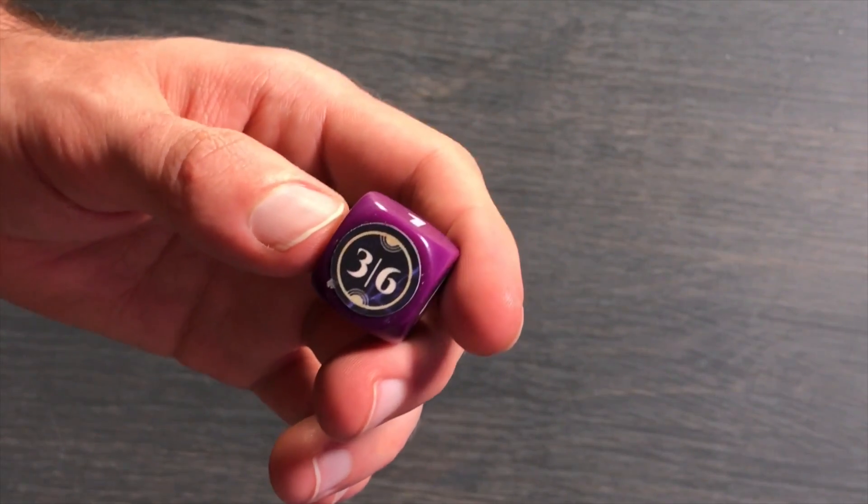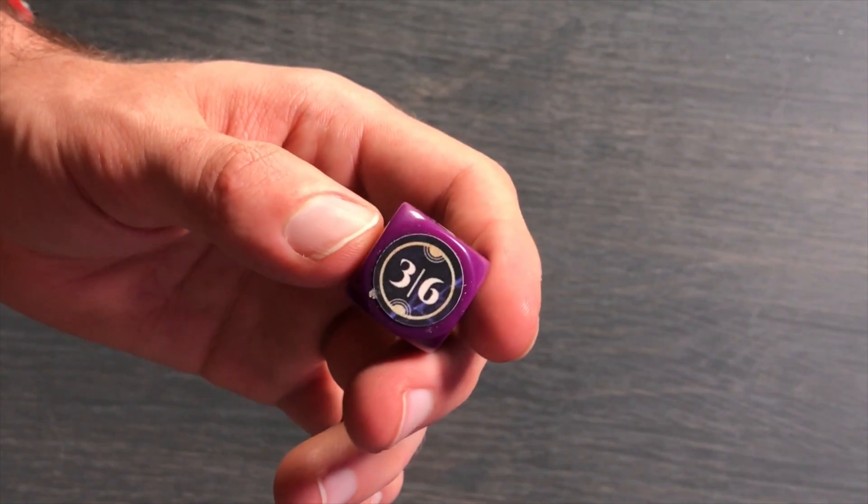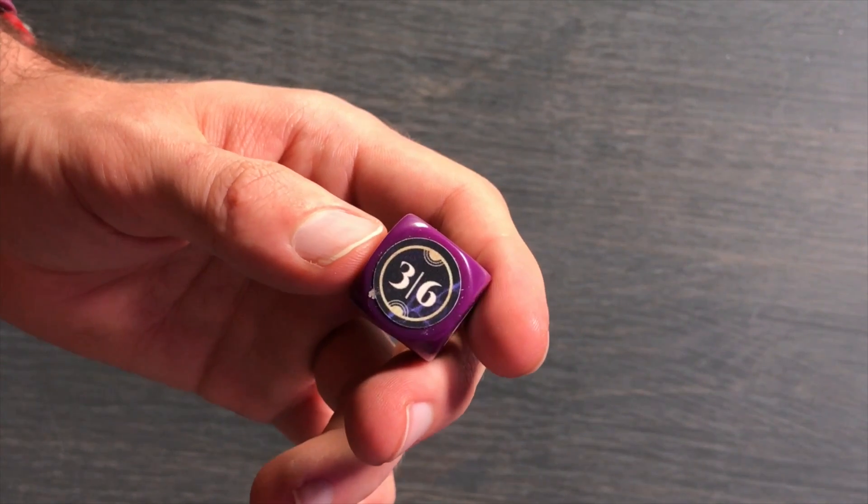There can only be one location per tile. Die stickers add additional numbers that can be used throughout the game when readied. At the beginning of scenario 1, players will choose a die face to place this sticker that allows a die face to be a value of 3 or 6 — the player's choice.